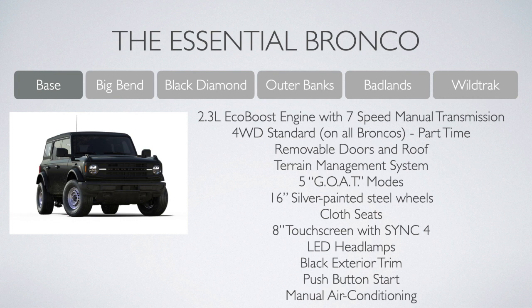Base Broncos can still be upgraded to the 2.7-liter EcoBoost turbo six-cylinder engine, although only with a 10-speed automatic transmission. Base Broncos can also opt for the Sasquatch package. One thing you can't seem to get on the base Bronco is any type of active safety technology — even automatic emergency braking, which is quickly becoming standard across the industry. That content is in the mid package, which isn't available on the base.